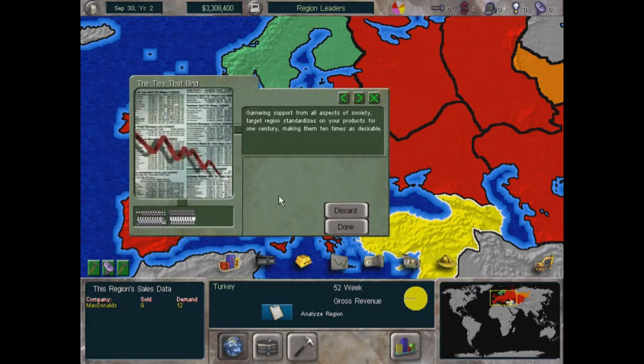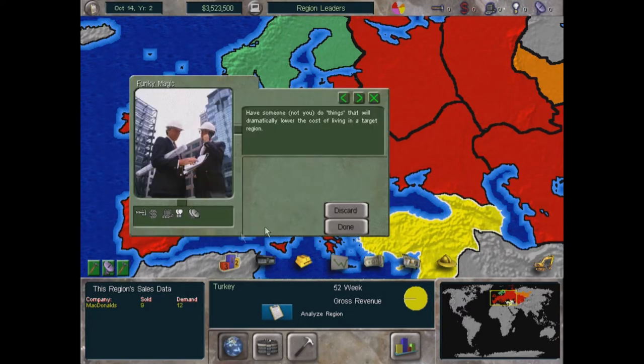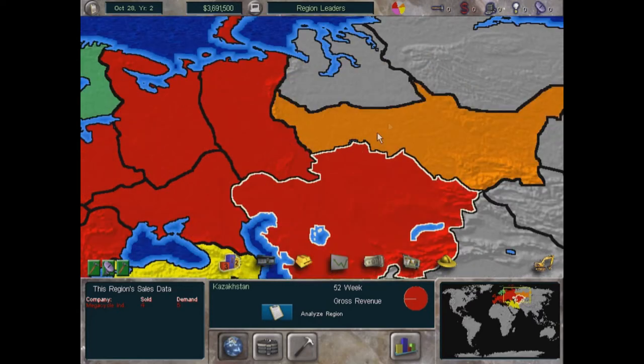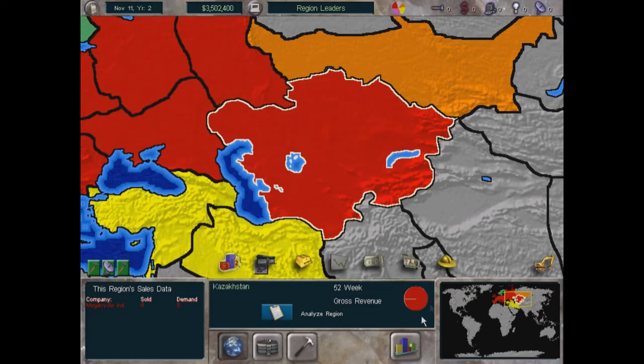Let's go over our cards. 'Ties That Bind' — gathering support from all aspects of society — standardizes a target region on your product for one century making it 10 times as desirable, but it costs a ton of cards. 'Advanced Market Studies' lets you research a target region. Each media center you control allows an additional radius of regions to be researched — I'm hanging on to that one.